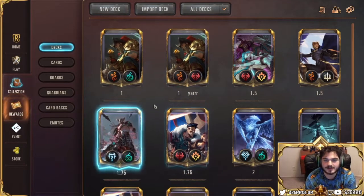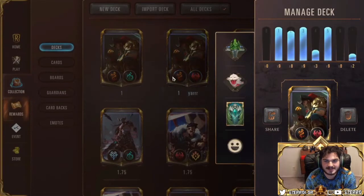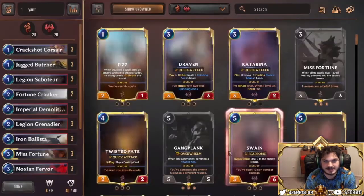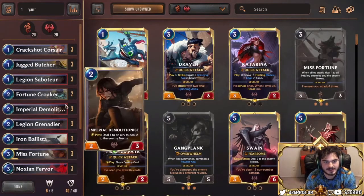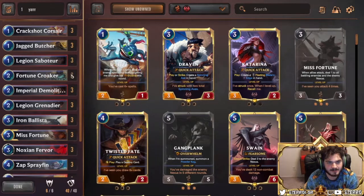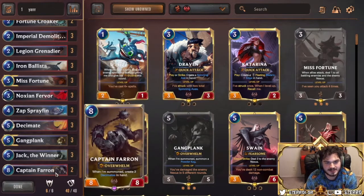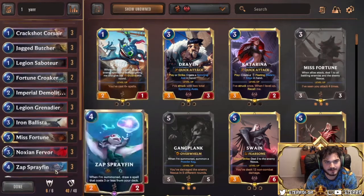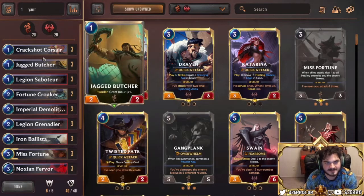We're gonna do a deck tech real quick — I want to talk about Pirate Aggro. We had some success with it today, played it in the gauntlet, and it seems like a very strong deck. I think it's one of the strongest decks in the format. This deck was very prominent in the past but it had Make It Rain back then, and it's since lost Make It Rain. So I just want to do a short deck tech for my version of Pirate Aggro.